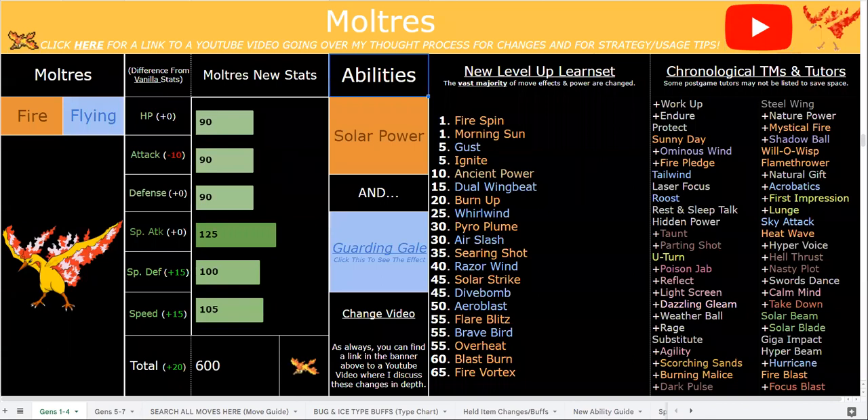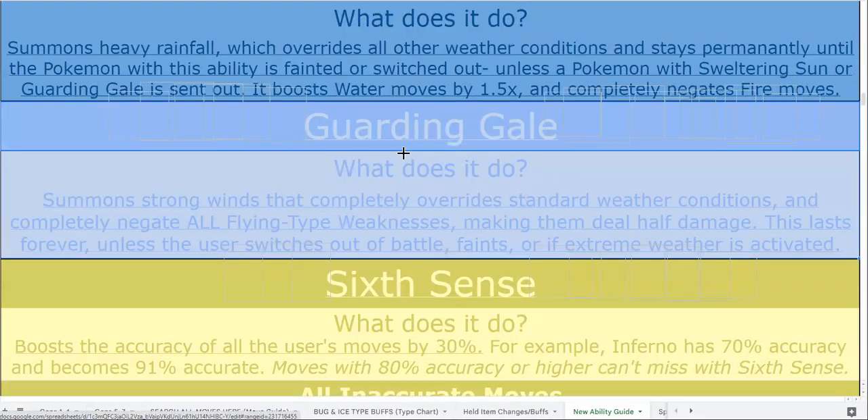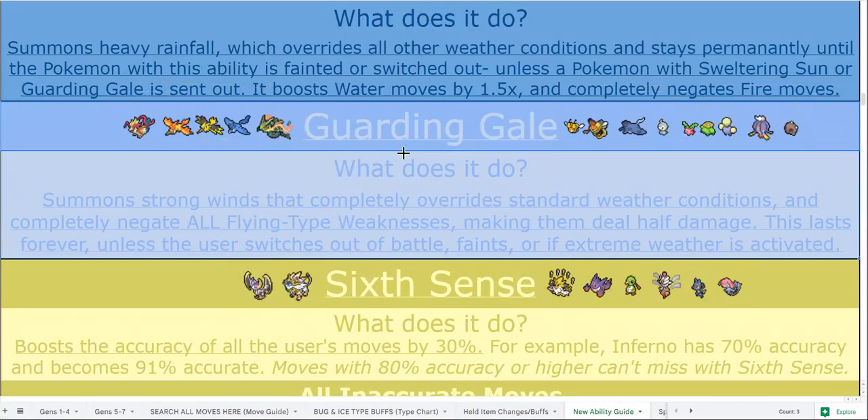With that said, Moltres has very simple but solid buffs and changes. All three of the legendary birds share the ability Garden Gale, which is essentially Delta Stream. Quite a few new Pokemon get access to this ability. Another thing about abilities in this hack: every single Pokemon is balanced to have two useful abilities to switch between using the infinite-use ability capsule, so you can optimize your ability for each specific trainer fight.